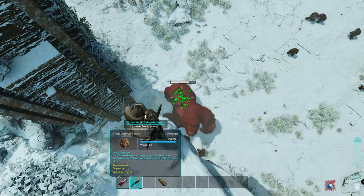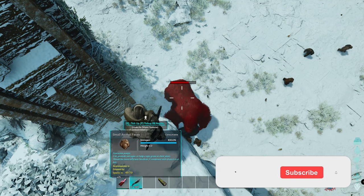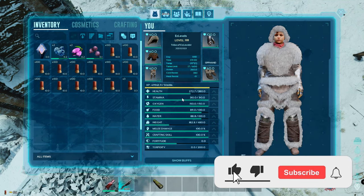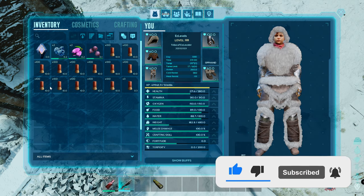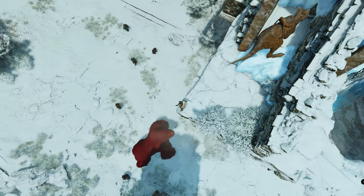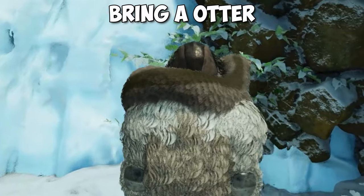5 minutes later — if you look at the damage, we hit him for 69. We are using nothing overpowered, just a capped pump shotgun. This is basically 291 damage, exactly what you can get on official servers.